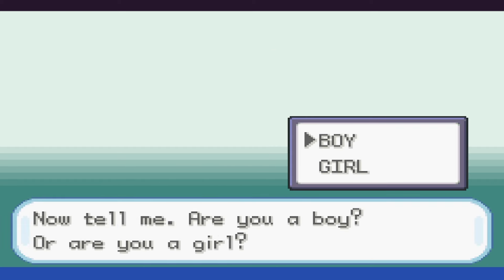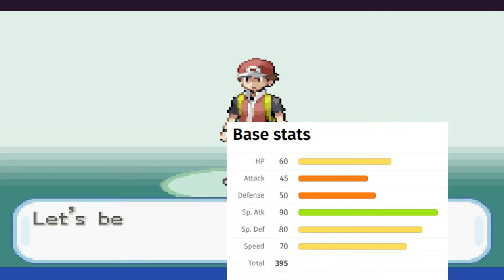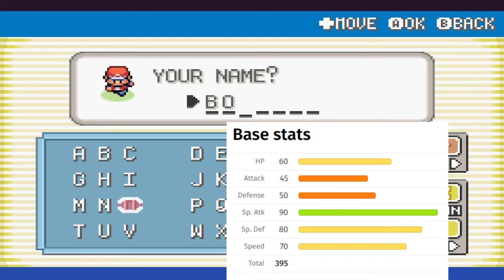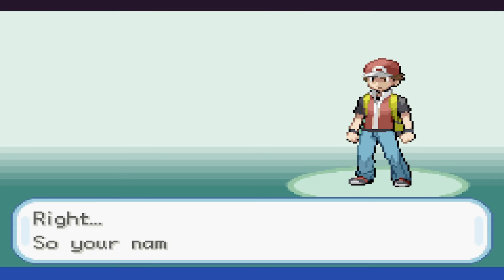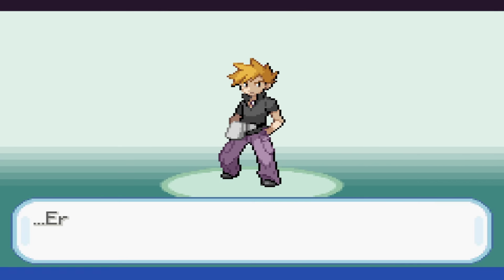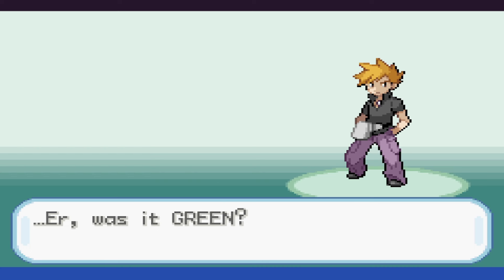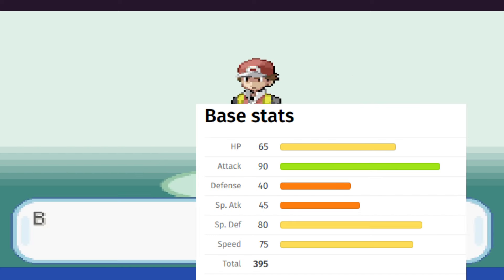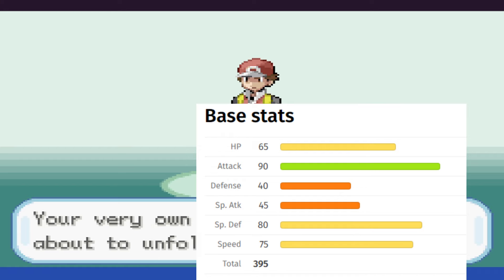Looking at Butterfree, you can see it's more of a special attacker, but one thing about it is the fact that it has access to the main status powders that will probably help us a lot, specifically Sleep Powder and the ability Compound Eyes. Beedrill, on the other hand, is a physical attacker with great access to bug-type moves and honestly great physical moves overall.